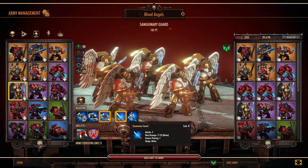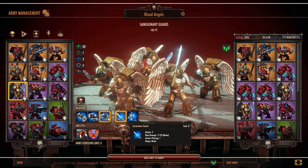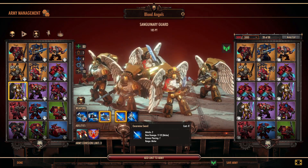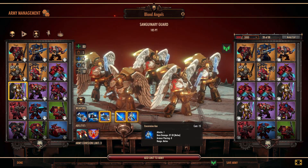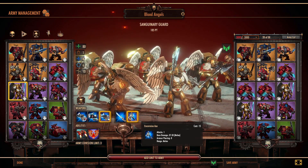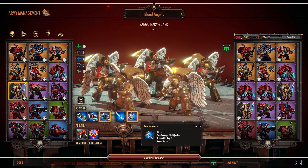Some players give them Inferno Pistols — there are five units in a squad, so that's effectively five attacks with armor piercing of six for 30 to 40 damage, so you're talking 150 to 200 damage assuming they all hit. But I can't say I see many people do that. The main area these units shine is in melee. If you're short on points, people use the Sword — two attacks, armor piercing of seven, allowing them to do quite a bit of damage.